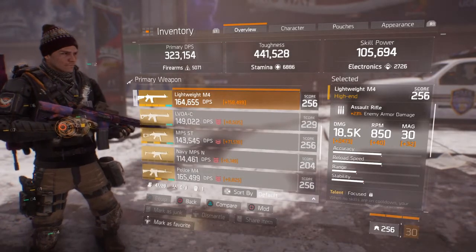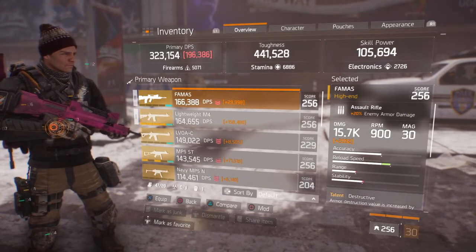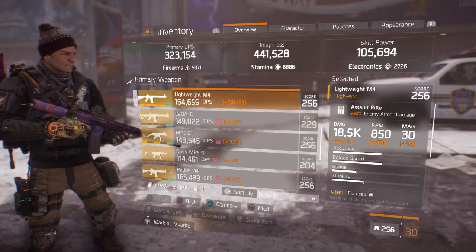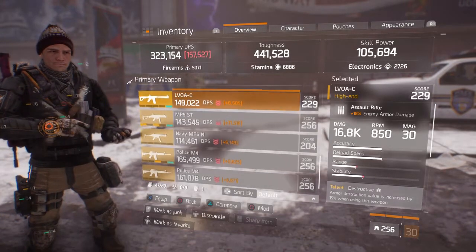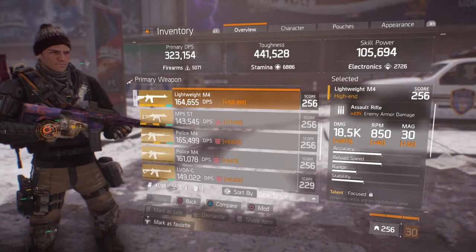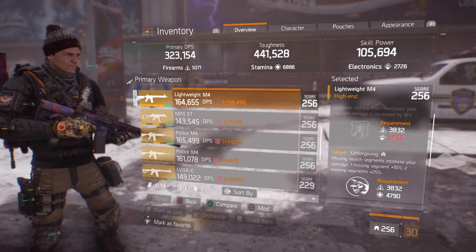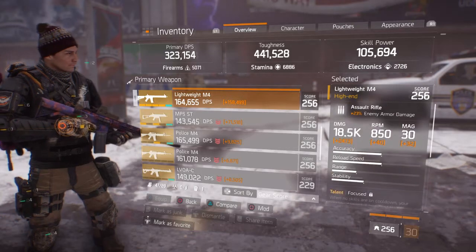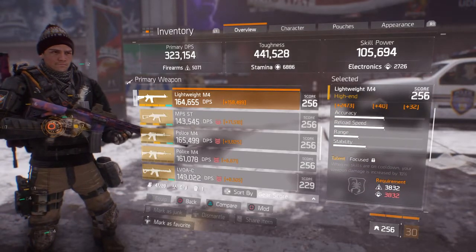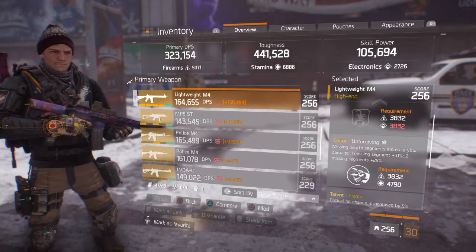For my guns, I'm using the Lightweight M4 as my primary and the FAMAS as my secondary — I mix it up. The Lightweight M4 is probably my favorite assault rifle; it just handles heaps better than the Lavoie and the Police M4 in my opinion. It's got 23% enemy armor damage with 18.5k base damage. My talents aren't the best at the moment — I've got five of six unlocked. I've got Focus, but that needs a ton of electronics which I won't achieve.